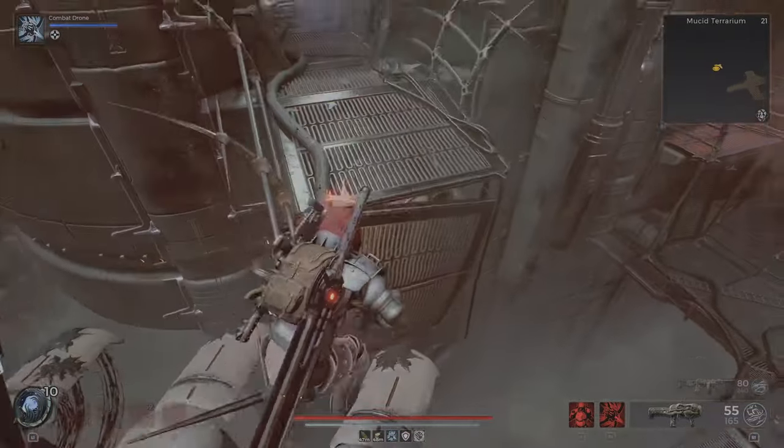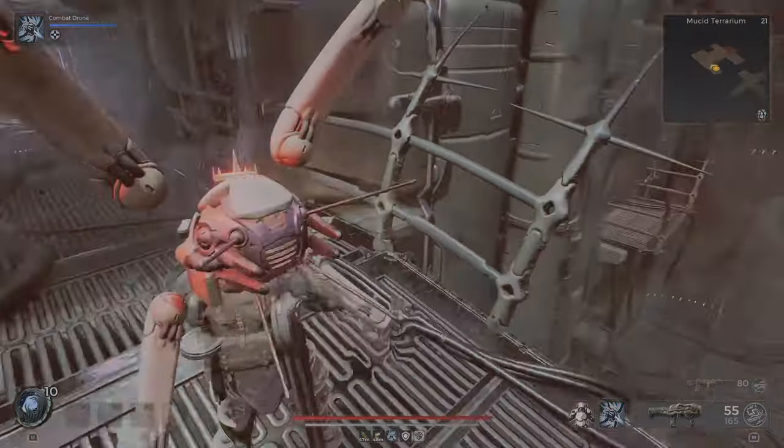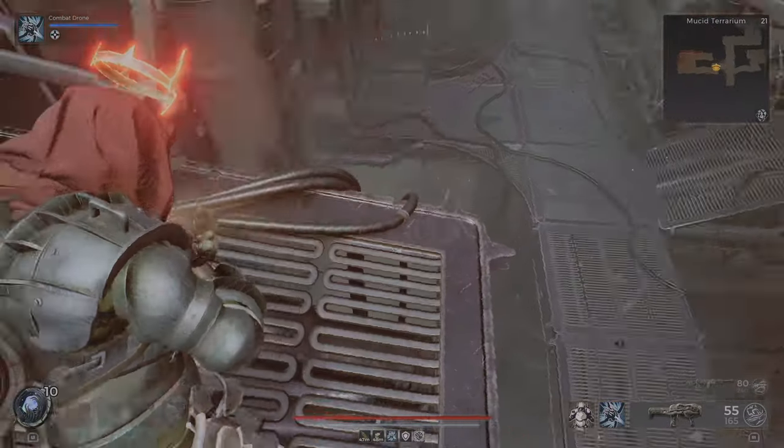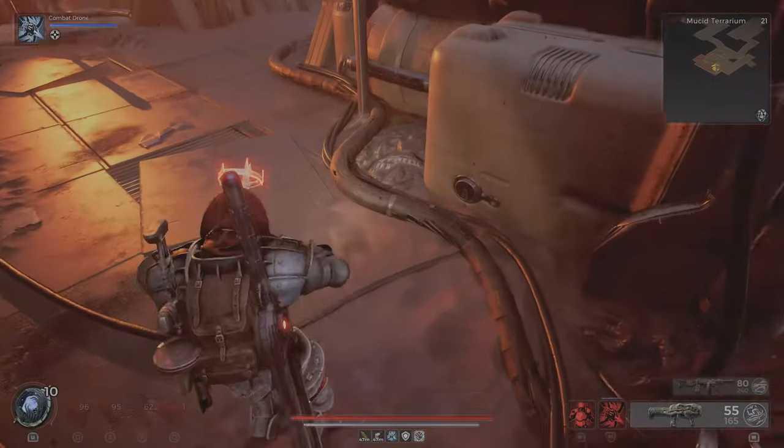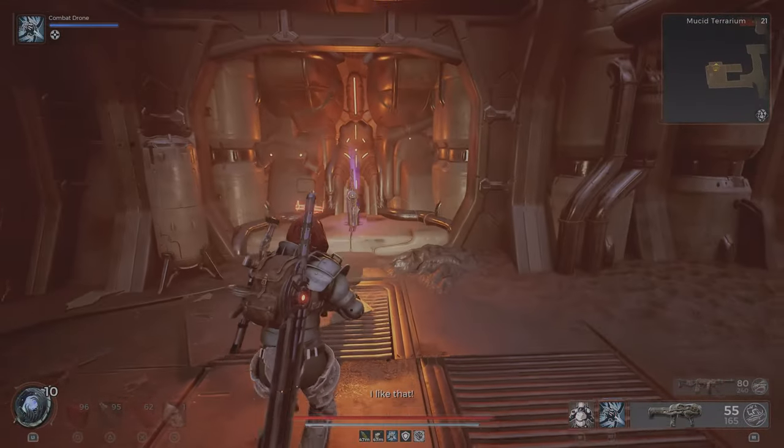There we go, jump to the right. So now we're here — we started there, now we're here. Go this way, you can jump down here. And here it is, the Atom Splitter.